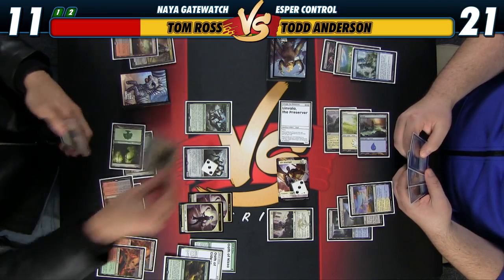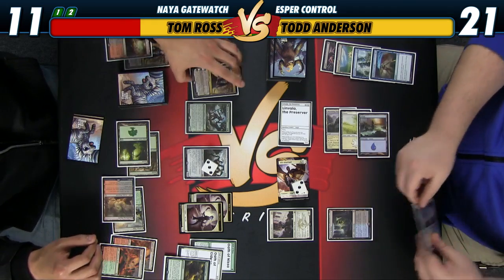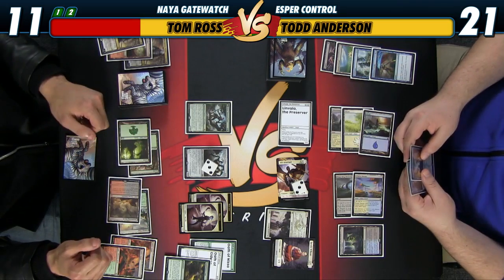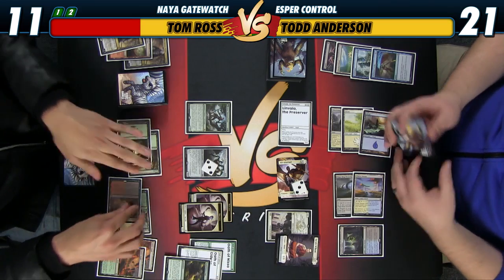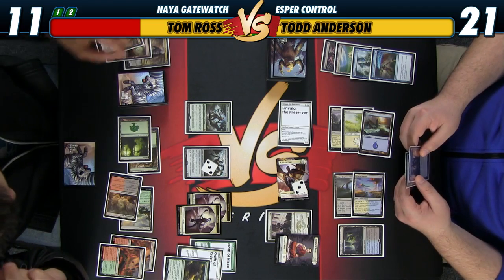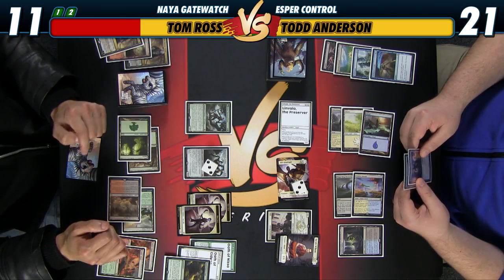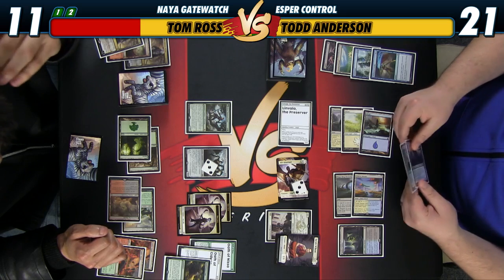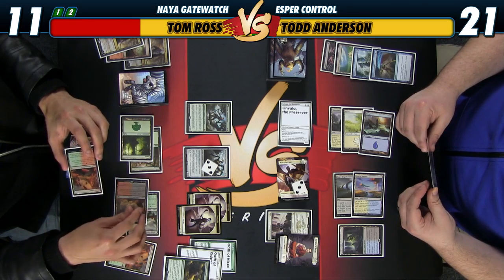I guess I should try it. Disdainful Stroke — make a Jacob Wilson. So 1-1. These are 3-3 and 1-1. Second Monastery Mentor I like — hand attack. You can probably block it, so I can sacrifice it and go get something cool. Cut me — I don't care if you cut me right now. I'll level this.